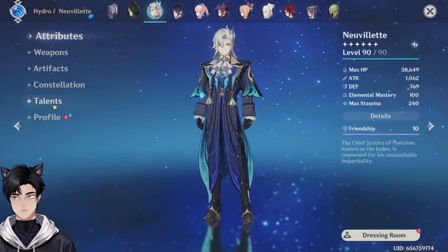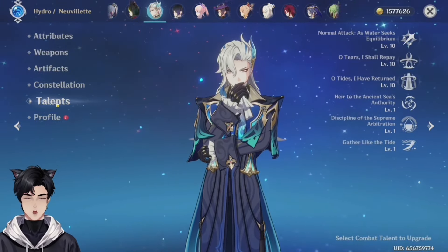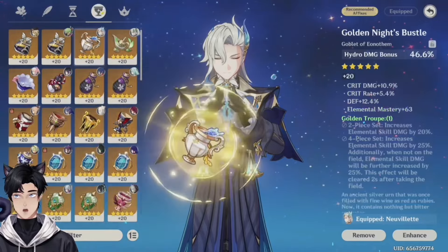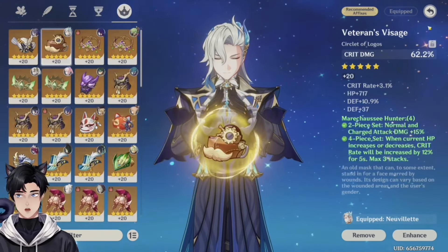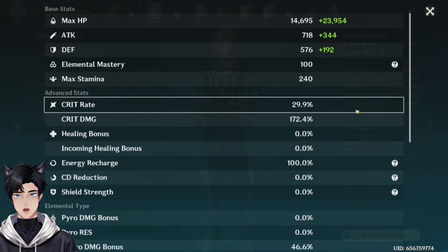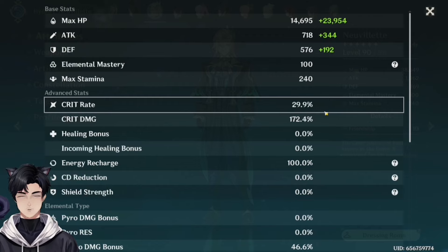Neuvillette — pretty good HP. We found another triple crown, this is great. Four piece Marechaussee Hunter. It's still pretty good. Got a lot of HP on him. R5 Prototype Amber — nice. This is good — you're gonna get 32% crit rate with that four piece bonus. You're fine, you're fine.